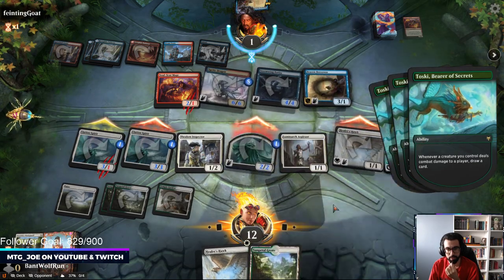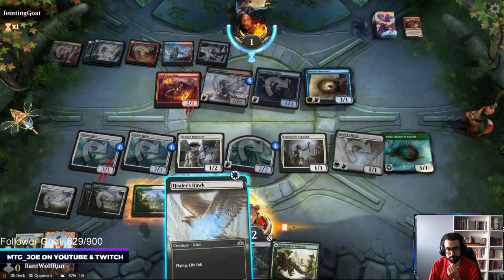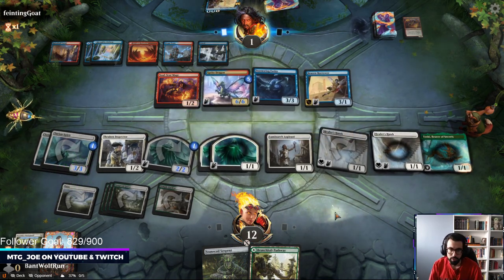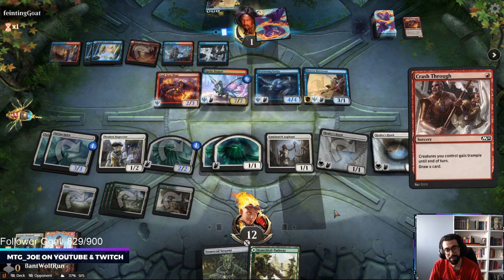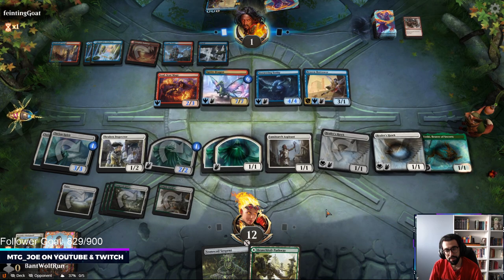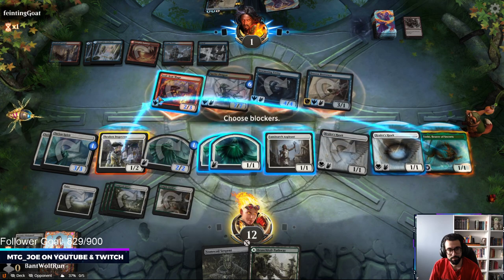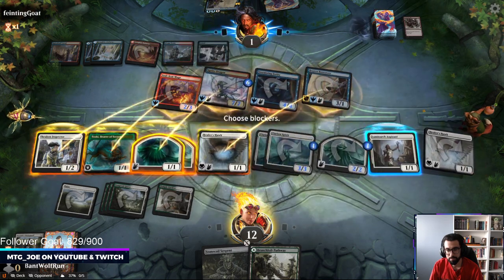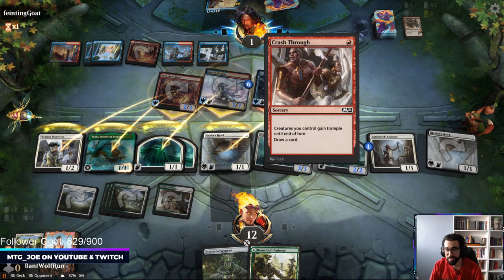Hit me a land, untapped land. Perfect. Get two spirits — should lock things up here. We weren't wide enough on them. Oh shit, trample. I think we're dead. Crash through, holy shit.